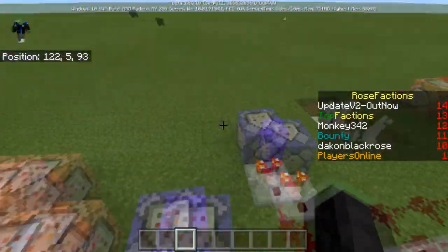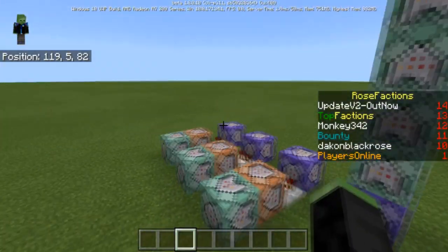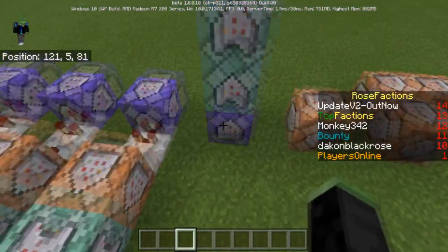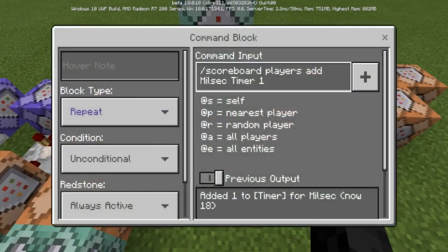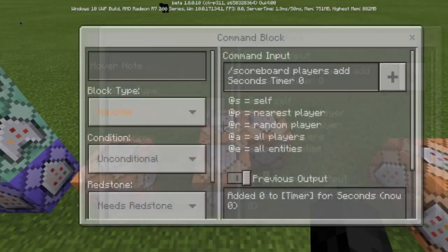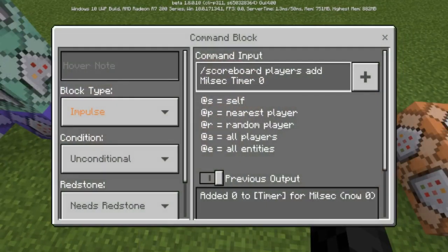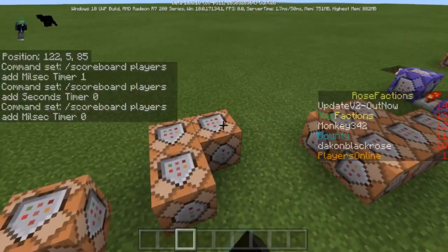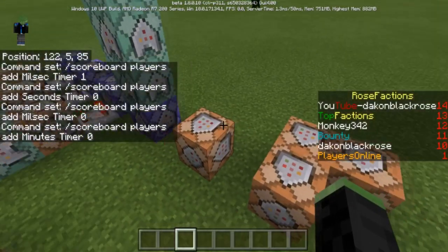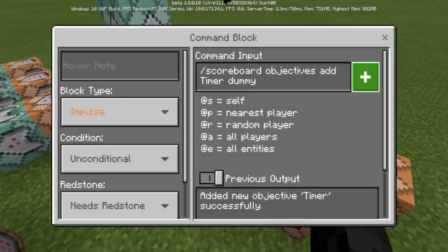Moving on, this is the timer. The timer works with these commands. You're going to need: 'scoreboard players add millisecond timer', 'scoreboard players add second timer', 'scoreboard players add milliseconds timer', 'scoreboard players add minutes timer', and you're going to need to create a scoreboard objective called timer dummy.